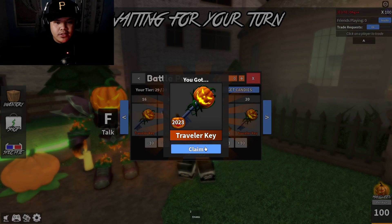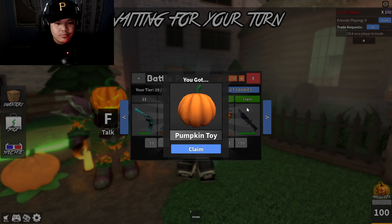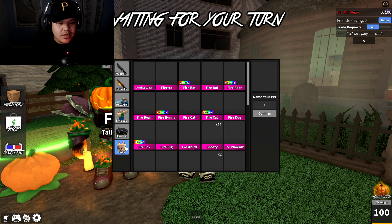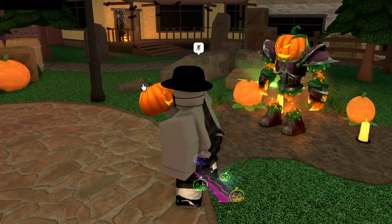Another traveler key. The meltdown knife — that looks pretty cool. Traveler key again. Ghastly — that one looks okay. Traveler key again. Pumpkin toy — can I throw that? Can I throw this?